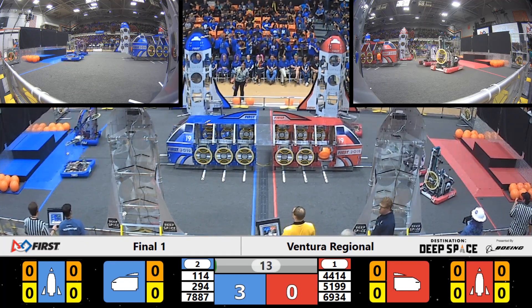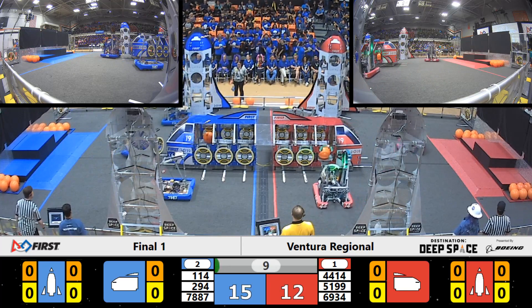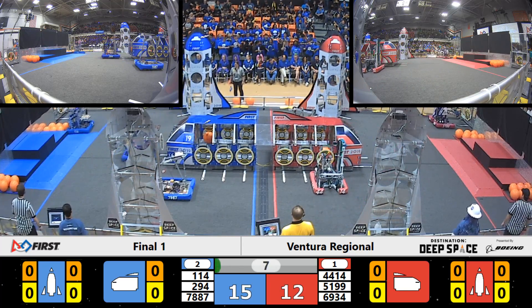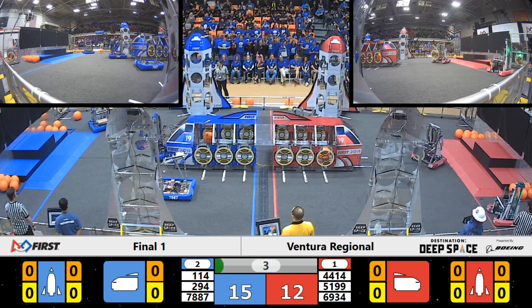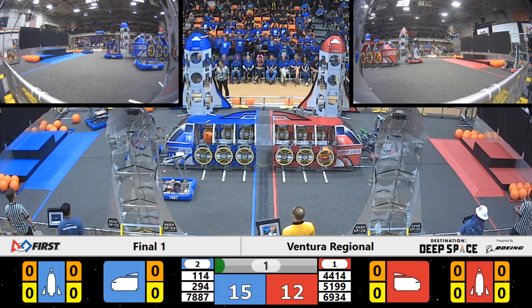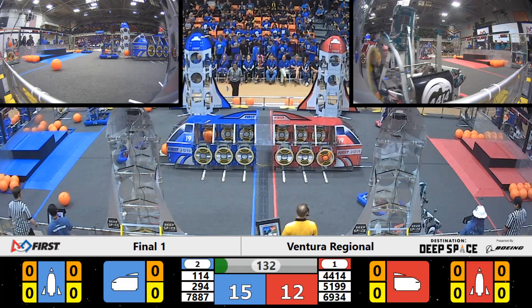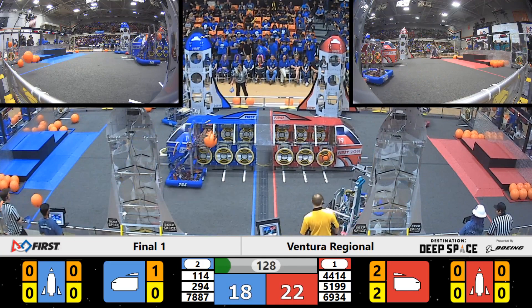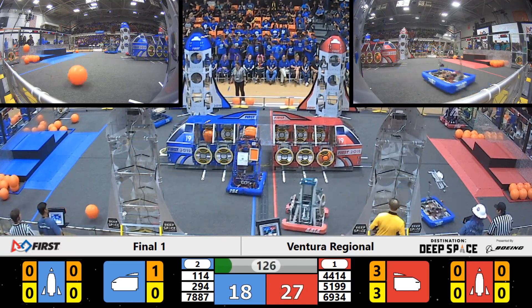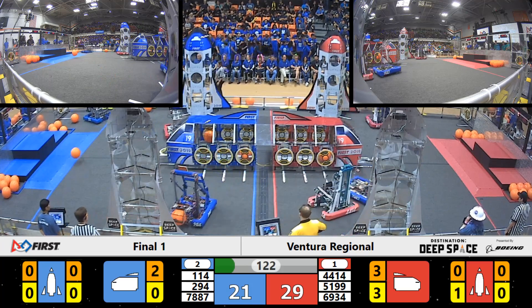That's the start of the sandstorm. We've got all six robots moving and these are the elite of the elite at the competition. We've got High Tide Robotics able to place a hatch panel on the cargo ship. Beach Cities struggling to place a hatch panel on the front of their cargo ship and unfortunately it falls off, but they grab the cargo and move around — they're going to drop that into the cargo ship.